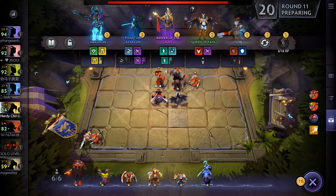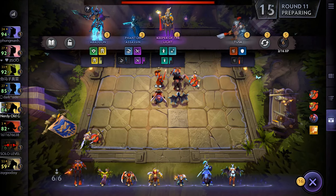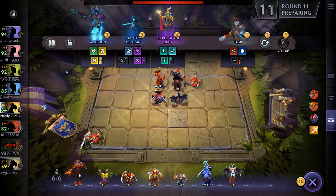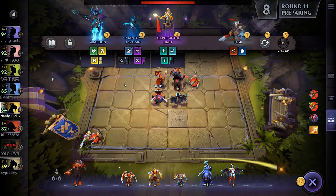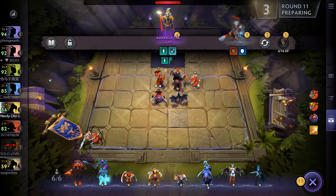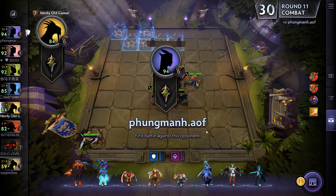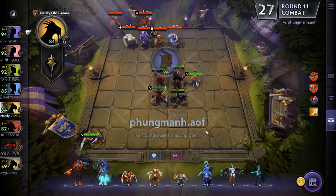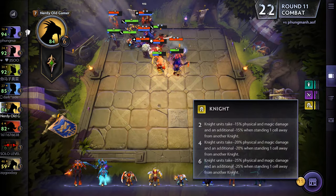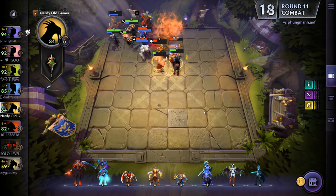There's another Queen of Pain, and Abaddon - sweet! And Phantom Assassin. So what are we getting rid of here? Let's get rid of Veno. Abaddon is one of the Knights that I want. I think we'll go six Assassins, four Knights or something like that - let's try that.